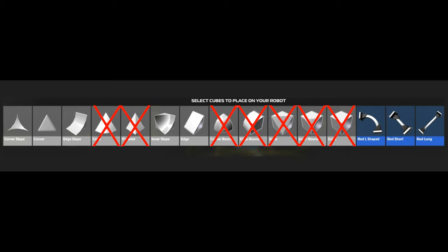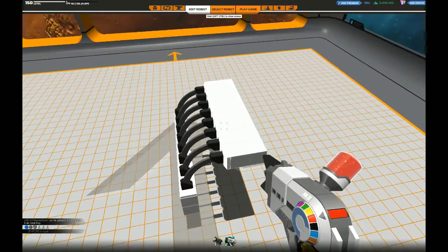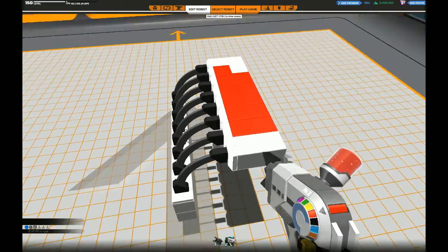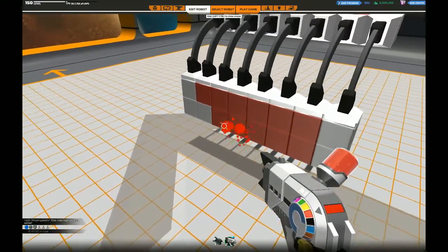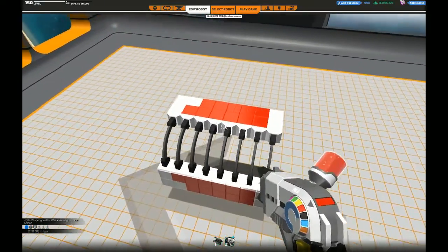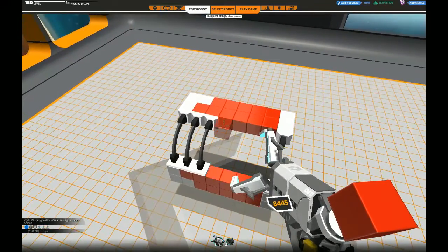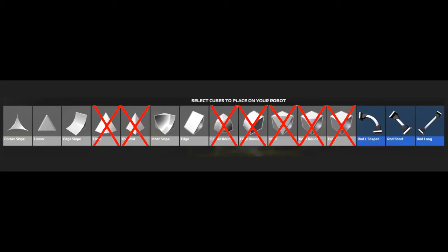So what about the ones we have left? Rods have a superior weight-to-HP ratio, but also a few problems. They only connect in two places, meaning you will have to use them in a mix with other cubes. They are also vulnerable because of this — if damage spreads to the connection points of the rods, you might lose chunks of them, even though the rods themselves did not take much damage. So rods are good, but you have to use them with care. Stick one in when it's possible.